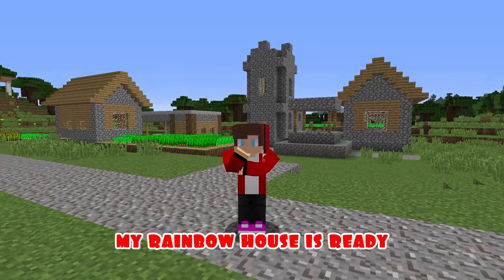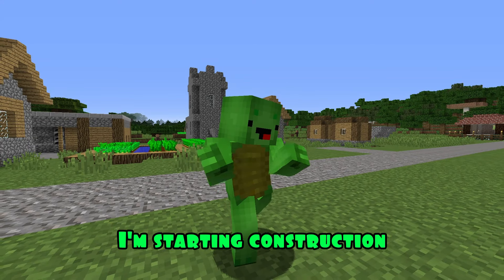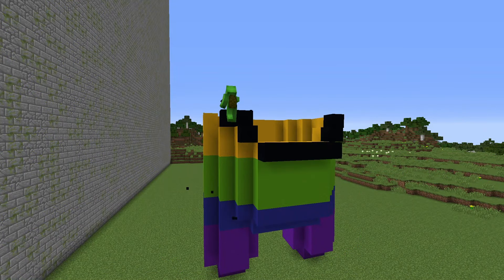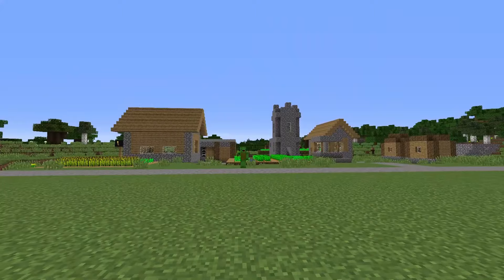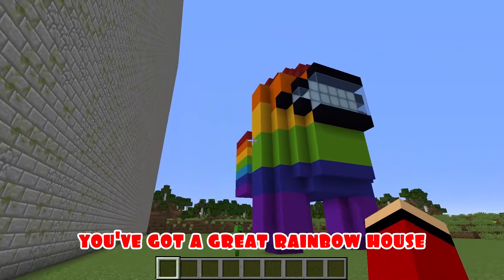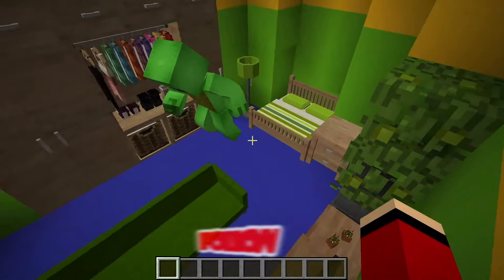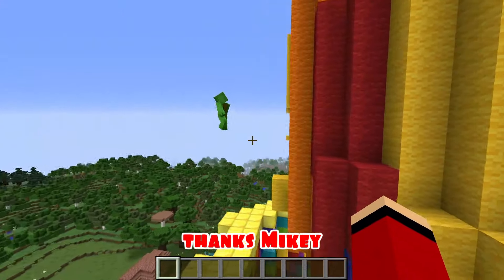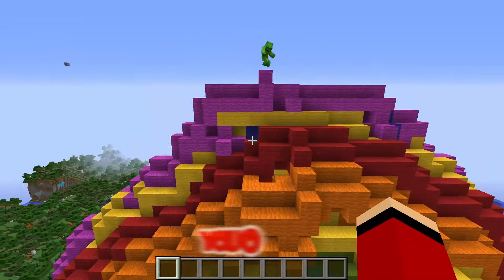My rainbow house is ready. I wonder how Mikey's doing. Meanwhile, in the third round, I need to give my best — I'm starting construction. The third round has come to an end! Wow, Mikey, you've got a great rainbow house — well done! Thanks, JJ, but I can't wait to see what you've built. Follow me! Wow, JJ, what an amazing rainbow house you turned out — I like it! Thanks, Mikey. I am very glad that you liked my building. I hope that the guys will write in the comments which of us won today — you or me.